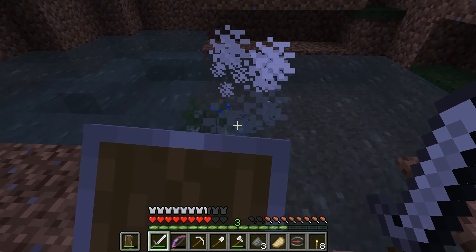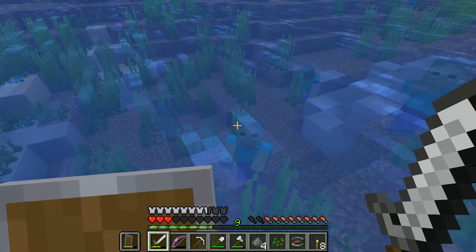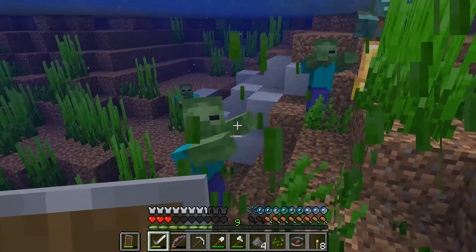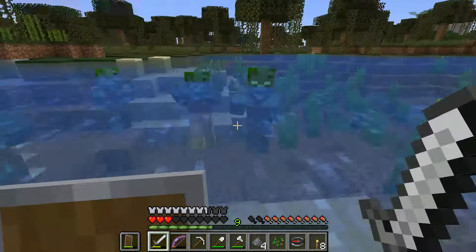I killed those guys — there were also spiders — and then this happened: underwater zombies, but they actually turned into drowned! I did not know that. I honestly thought that drowned ones spawned as drowned, which I think they also do, but apparently zombies can also turn into drowned.